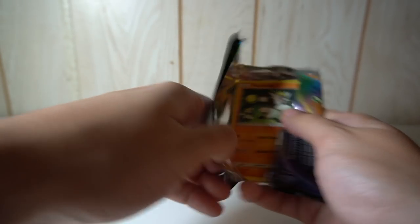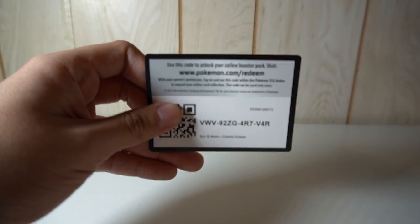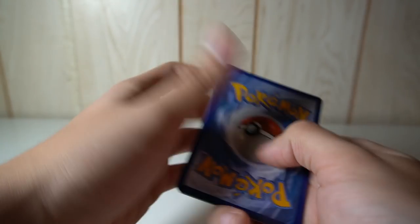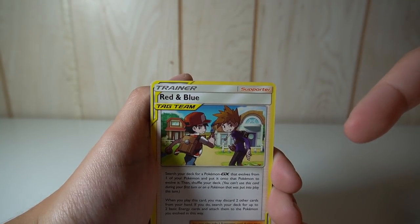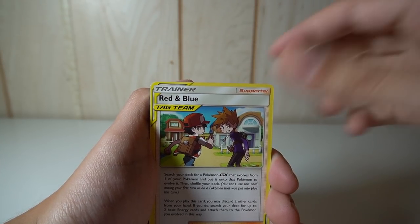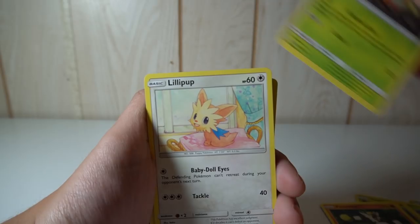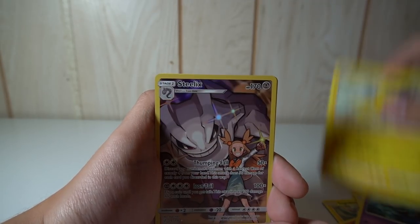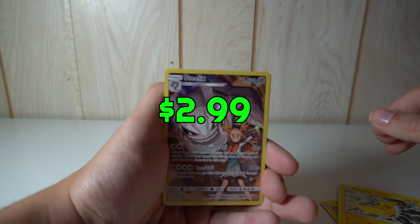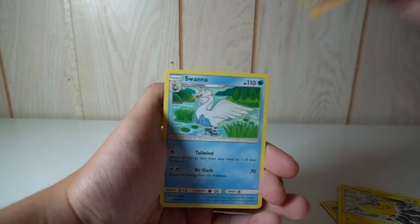I'd recommend against penny sleeves — they're pretty bad to be honest. Watch as that card is probably the most non-viable card in the game and worth nothing. Most of the worth for cards usually varies on collecting too. Red and Blue — that's a cool trainer card. I don't really like the Let's Go Pikachu and Eevee games, but that is a cool card. Tropius, Togedemaru, Passimian, Rowlet — Lilipup, Skrelp, Pikachu, Steelix reverse, and the rare is a Swanna.